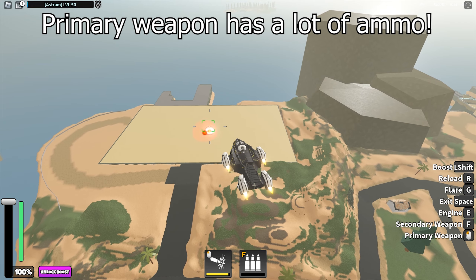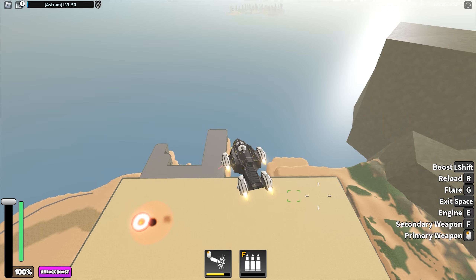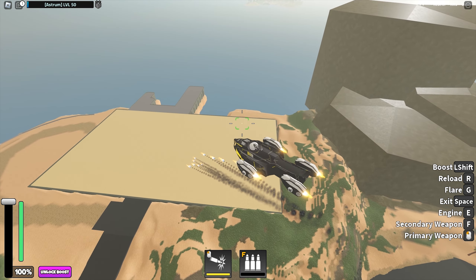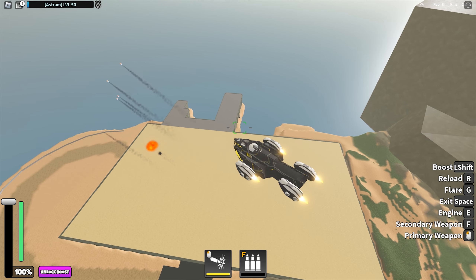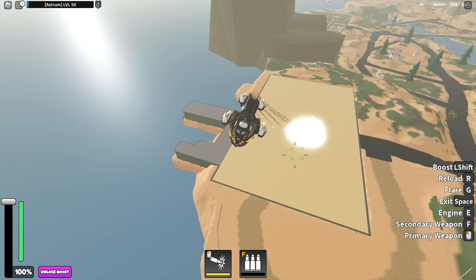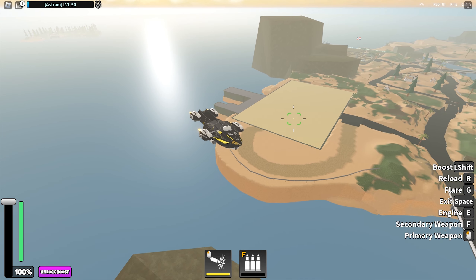The primary weapon is the Plasma Cannon — it's something like an explosive autocannon, but it looks pretty good. The secondary weapon is a series of missiles. You can fire two times before having to reload. Time to test it on real vehicles. Let's try out the AI cannons first, shall we?